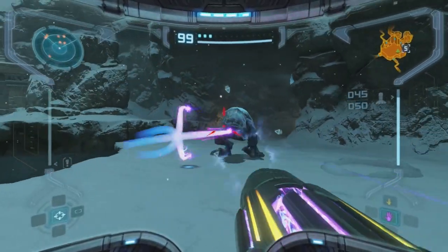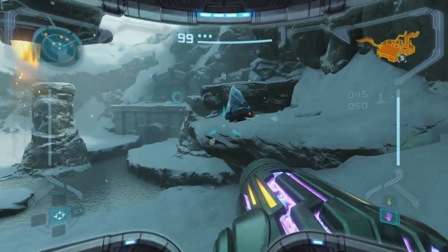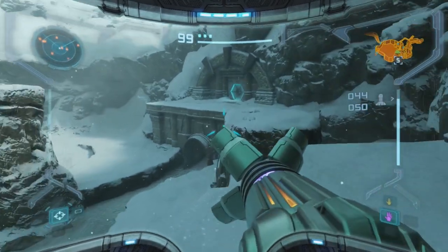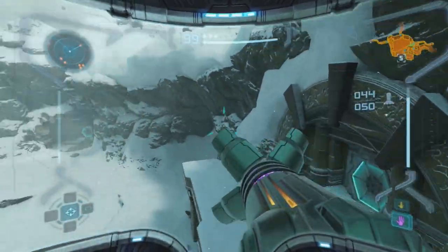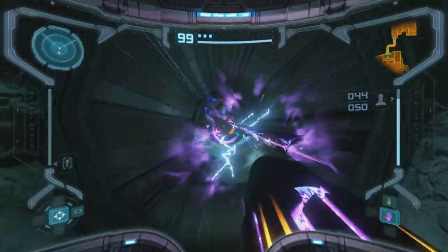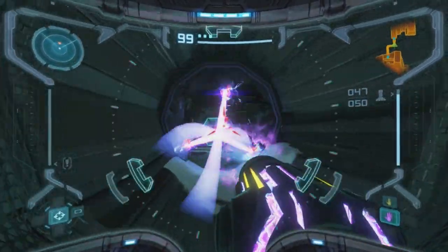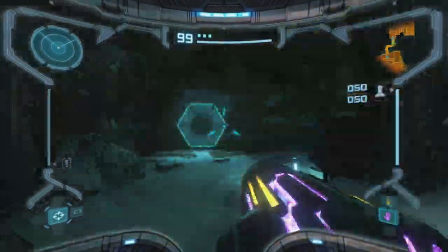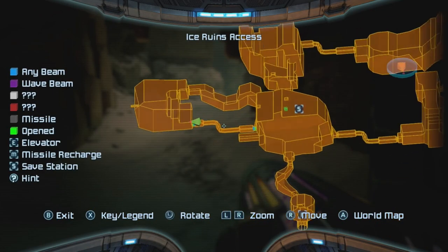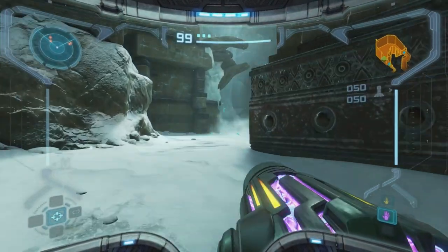Oh yeah, these guys will be here now. Just get away from them. The only way I can still destroy those enemies is with the missiles. It's okay - I can destroy these electric enemies now. Am I going the right way? Oh, I guess I am. I think this is the only way to get to the door, but sure.